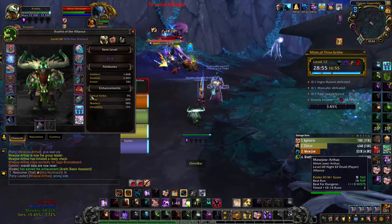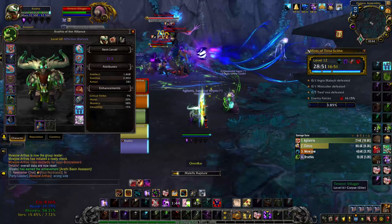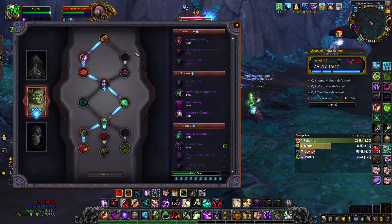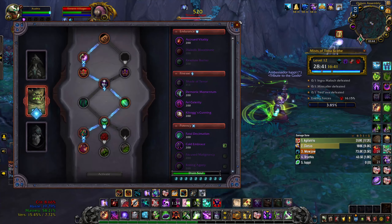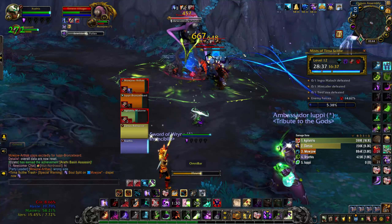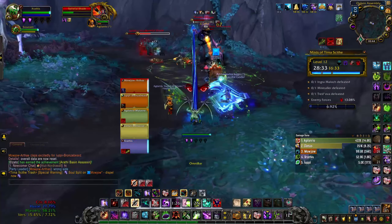Our talents are here — this is the build we're going to be playing, my go-to PvE build. We've gone with Sacrolash's Dark Slippers as our legendary, along with Necrolord as our covenant with Malefic Rupture — very very good. Focus Malignancy, Shade of Terror, Resolute Barrier, and Rolling Agony as our conduits.